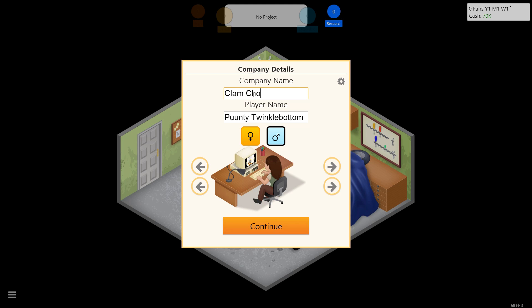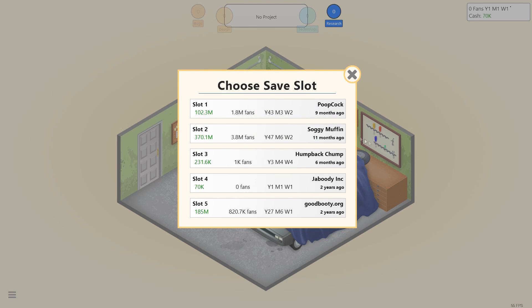We're gonna be called Clam Chowder. Hints? No, no hints, Clam Chowder. We have to get rid of - come back - Chump Soggy Muffin and Poop.